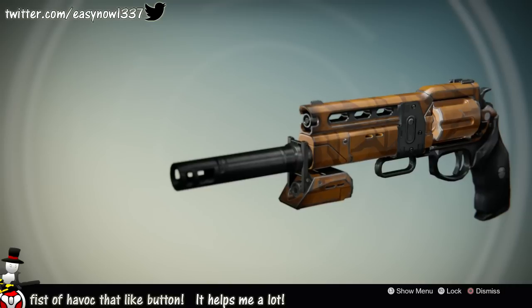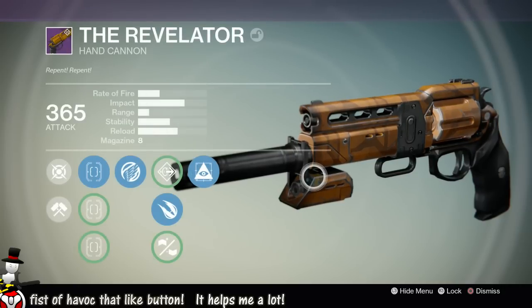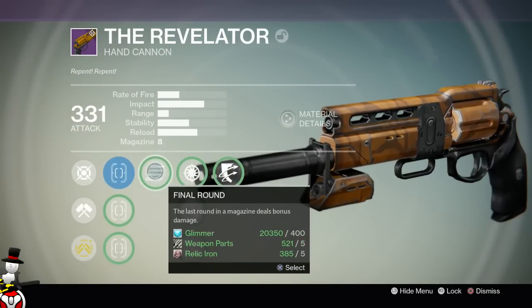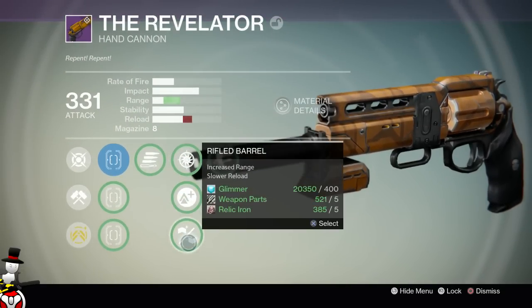Then I had the choice between Flared Magwell, Explosive Rounds, or a new perk called Small Bore - increased range and stability but slower reload and fewer bullets in the magazine. It's a sacrifice, but if you're willing to make it, it will pay off because you'll have increased range and stability.